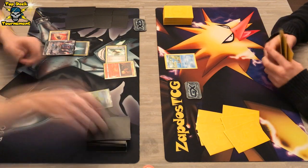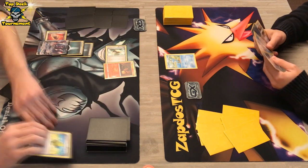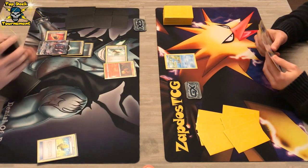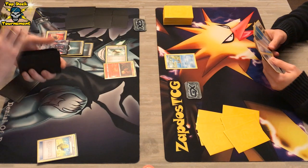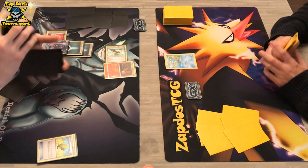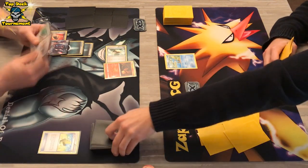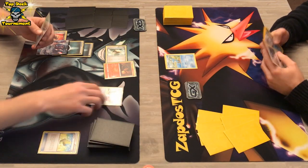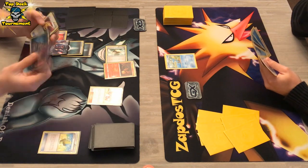We see that DarkraiGX can start with a Force energy already on it, there's a Max Elixir, a Fighting Fury Belt onto DarkraiGX, and also a Salandit on the active position. As you know, DarkraiGX has a GX move called Dead End GX, and once the opponent's active Pokémon is affected by special conditions, you can use that attack to automatically one-hit KO it. That's the reasoning behind playing Salazzle from Guardians Rising in the deck with DarkraiGX.